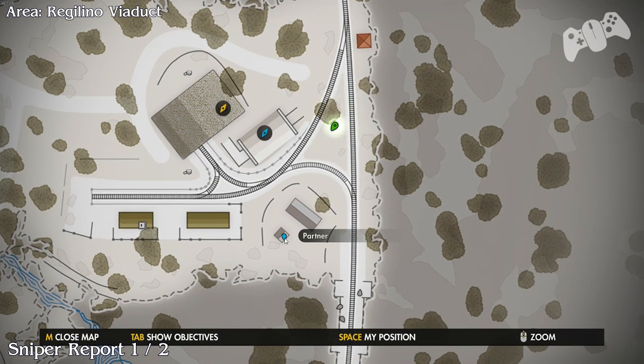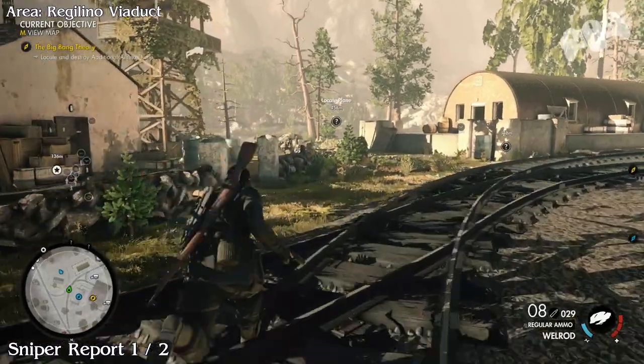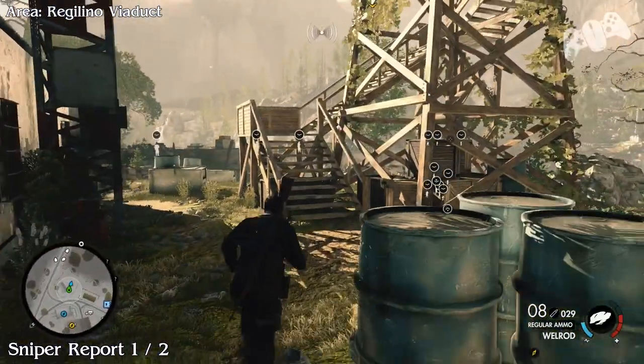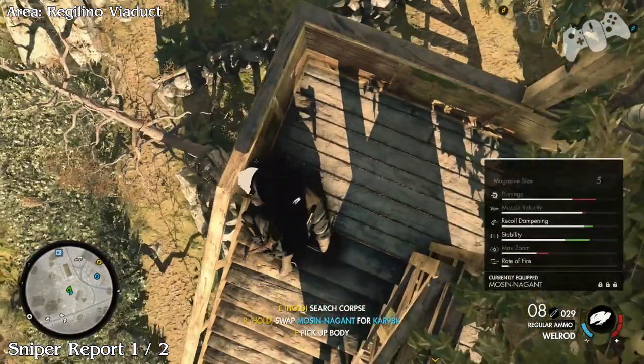Sniper report — just to let you guys know there are only 2 snipers in this map. Every time you kill one there will be a sniper report on both of them. So go on top of this tower, kill the sniper and grab his report.